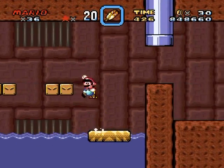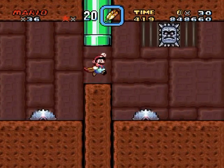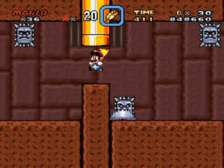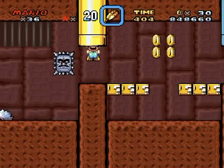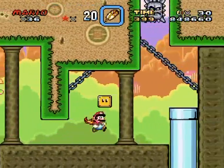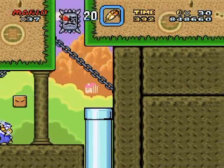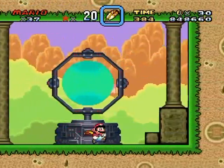I gotta remember where the secret exit is in this castle. Maybe it's up a pipe. I'll be more careful this time through to show you can be successful without having many issues. Wait — is it this one? It is! Oh no — magic koopas. I've got to go up over here, yep, and spin jump down there. I almost lost my spin jump — but there you go, there's the secret exit!